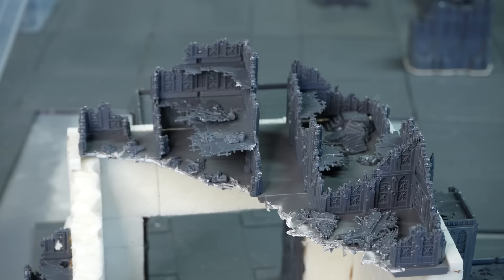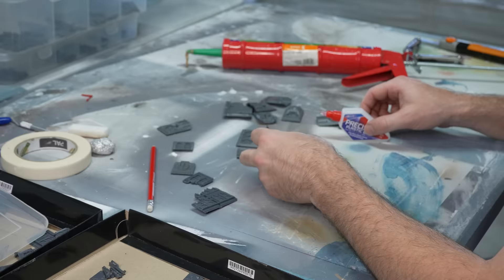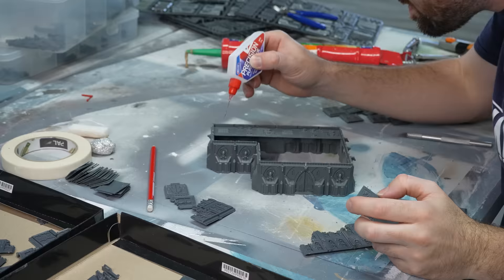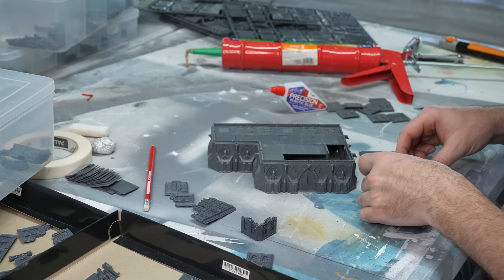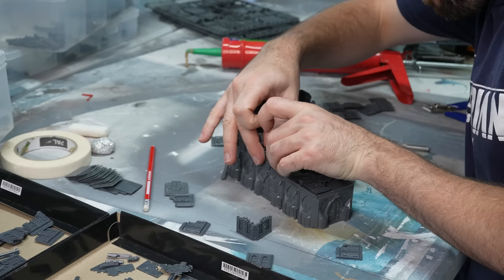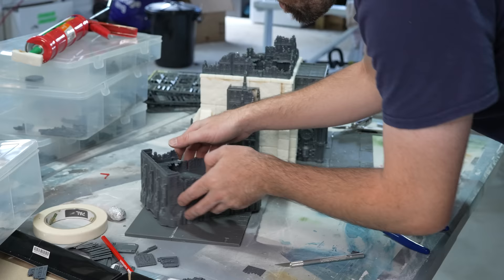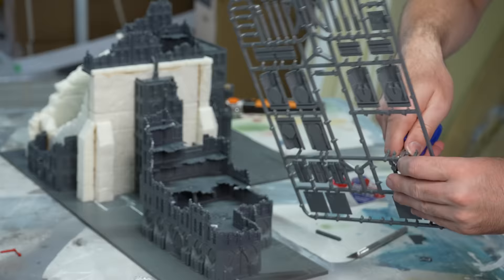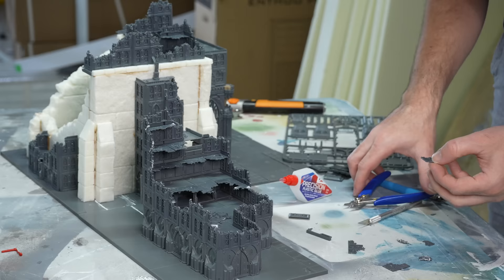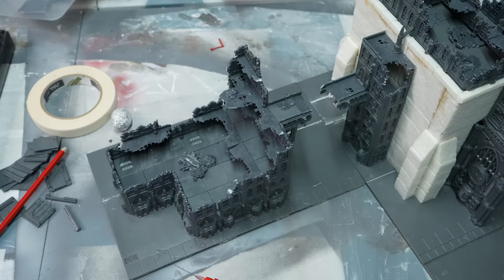Now it was time to start work on some of our normal city structures. The key with these large structures is to make an intact foundation out of the larger Civitas walls, and then add the smaller ruined walls to the upper levels, rather than taking those ruins all the way down to the ground level. This building of course needed a cool ruined walkway as well to connect to our tower, which I added at the very upper levels of the structure with some upside down buttresses as supports - almost like the only reason that these last few chunks of upper wall are left is because at the time of the blast they had the bridge supporting them, although that itself has now fallen away in the center.